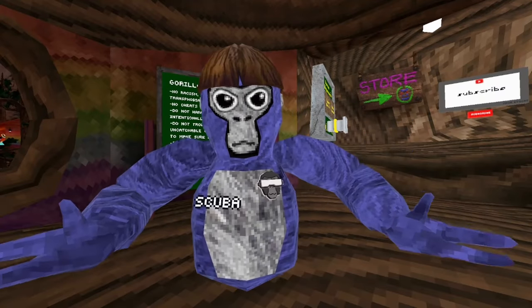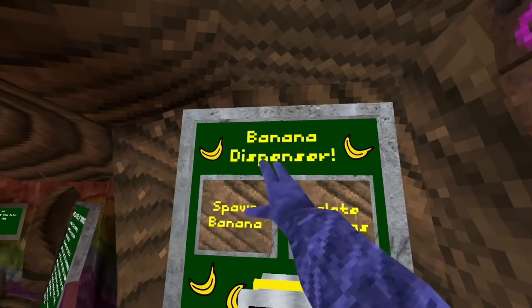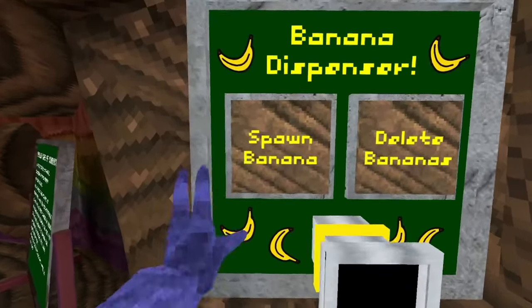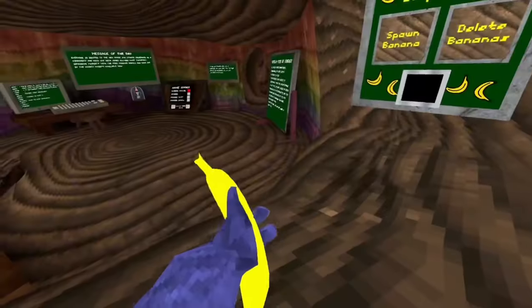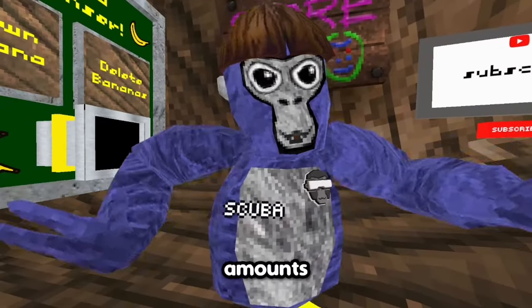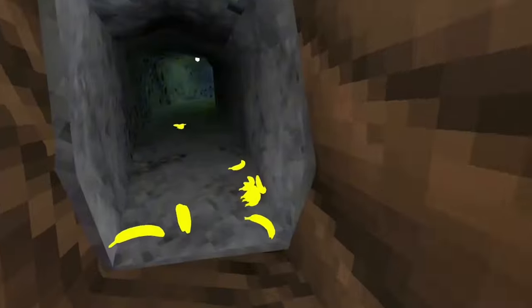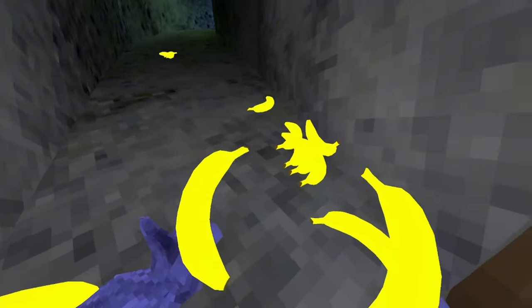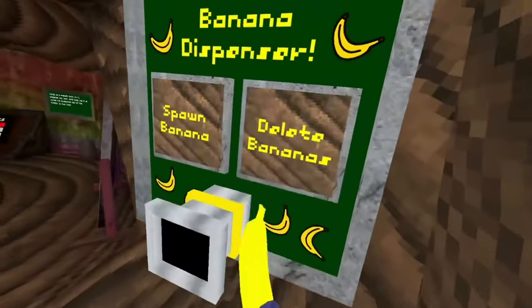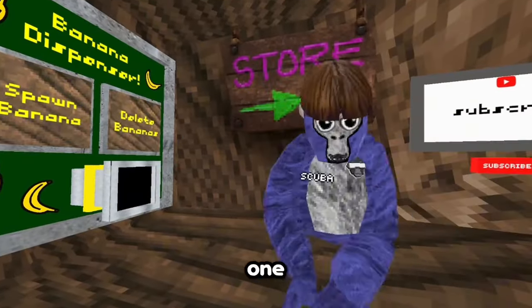Alright, and now for the next mod. What is this? I think it's a banan— oh my god, I can spawn a banana! I just have a banana. I think I can spawn like infinite amounts of bananas. Look how many are over there! Oh my god, what am I gonna do with all these? Oh wait, I can delete one — I just got rid of all of them. I'm gonna try and throw this one to tutorial too.